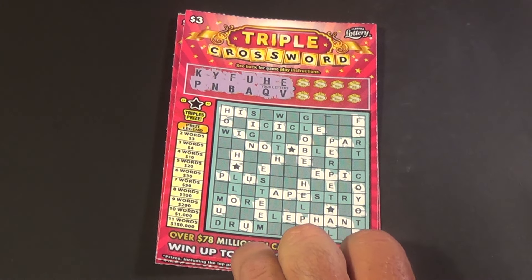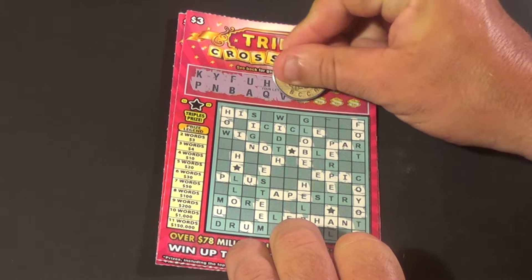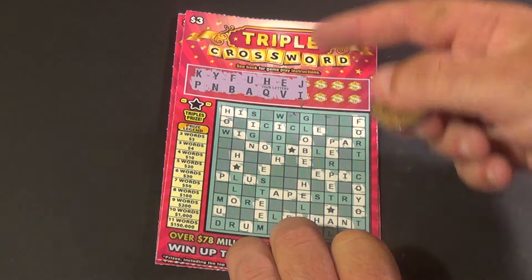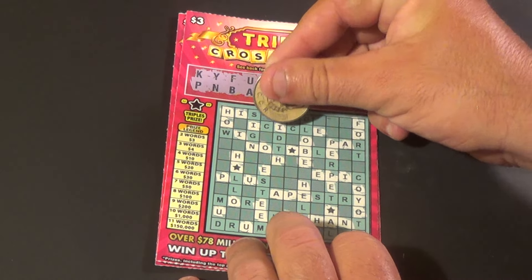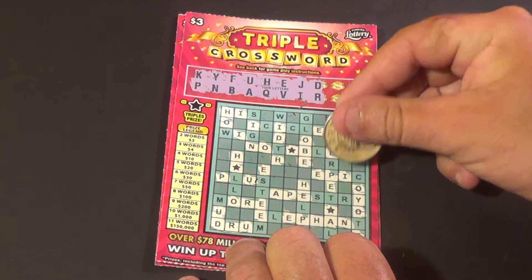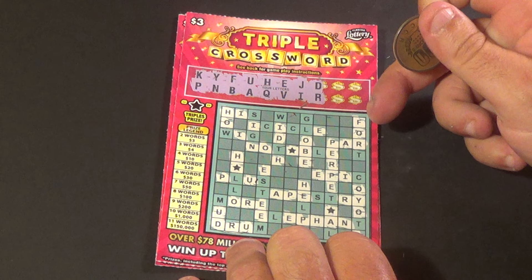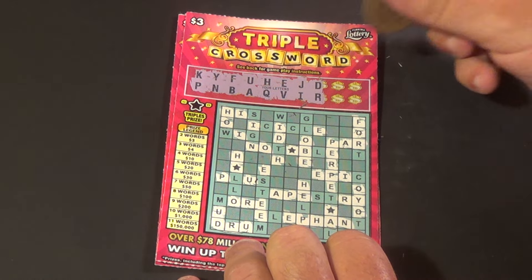First ticket here, we do not have any words yet and we have eight remaining letters. We have J and I, and we have done all the vowels already because these tickets always give you all of them. There are no Js. D and R — we have one D, and we have an R. There's a D and an R, and we have PAR. That is our first word.